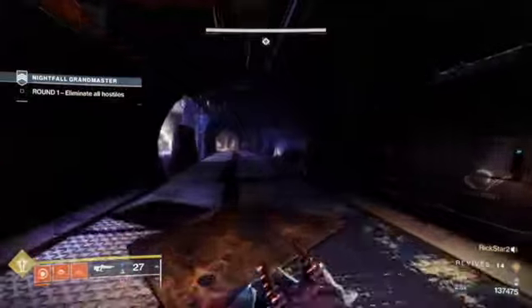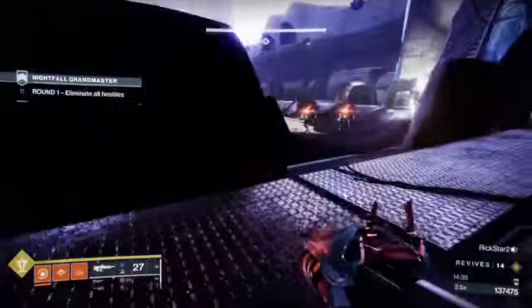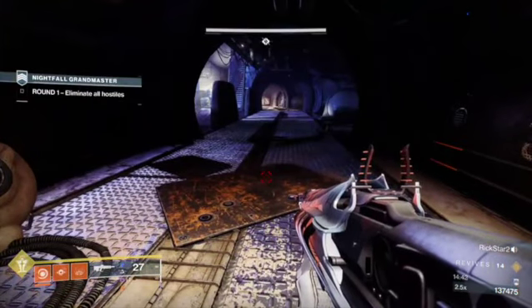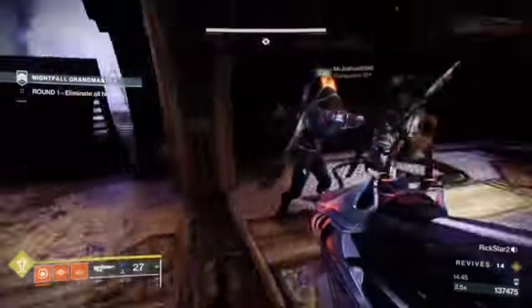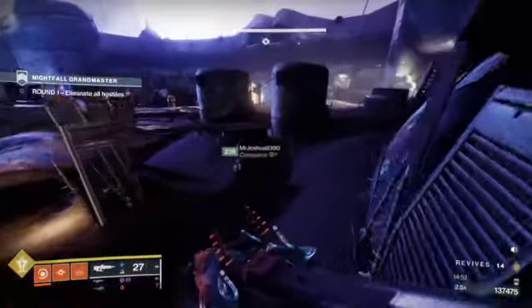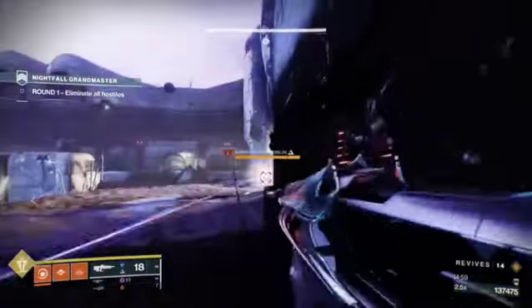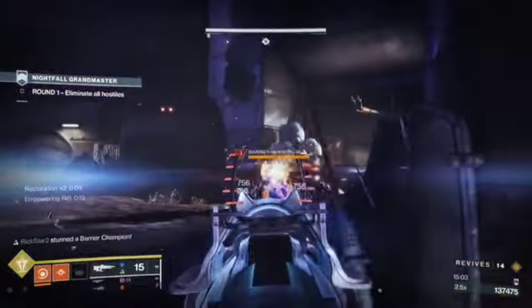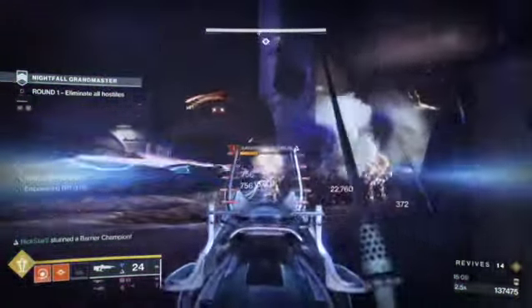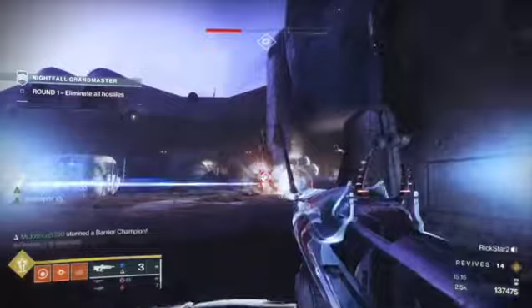This area is probably the hardest part. After killing the last champion here we drop a well right in front of that door because that's where the next champions spawn — essentially spawn trapping them there. Another champion spawns behind us. We're working through it — this is kind of my first time running with these guys on this GM, so they're walking me through their strats, which worked out very well. Team fire on these last two barriers — keep the grenades coming.